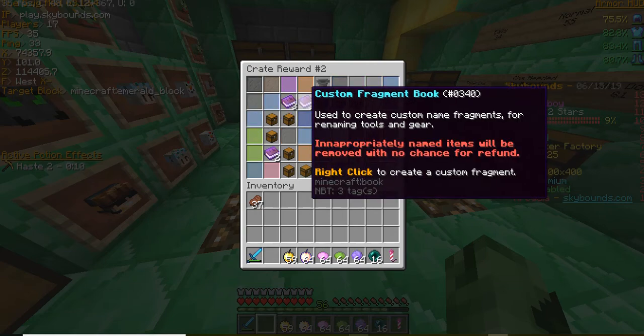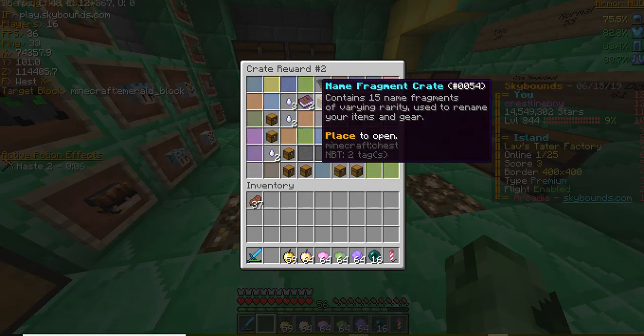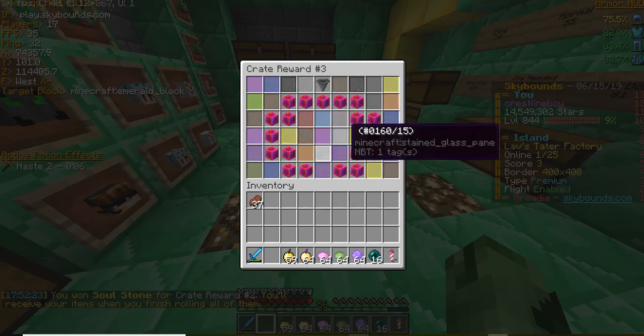First one's schematic — looks like it's just name stuff, so name fragments. Two soul stones. Alright.